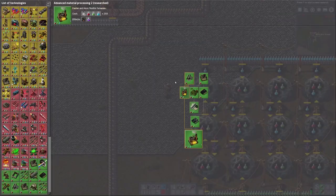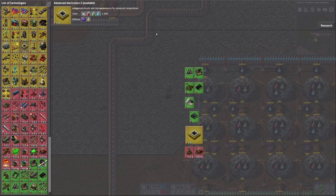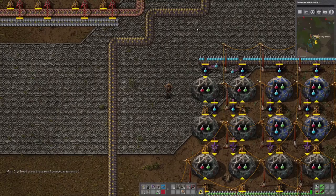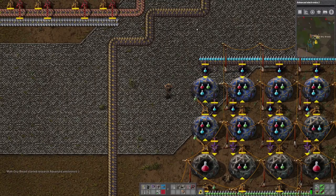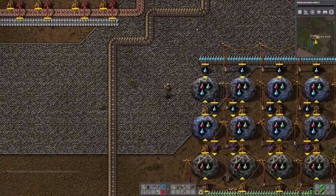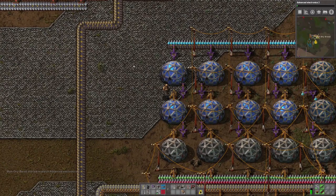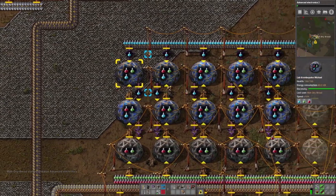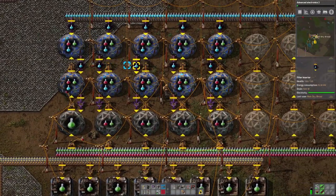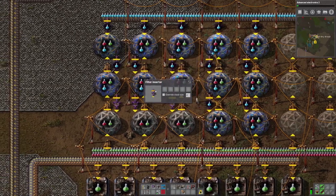Advanced Material Processing level two is done — that's purple science packs and electric furnaces, both great. Now we're getting a head start on gold science packs — the high-tech one used for the proper logistics network of flying robots. Not gold metal, even though you'd think so. Gold is actually used in electrical circuits. I guess gold is not a mineral resource in this game — what a shame.